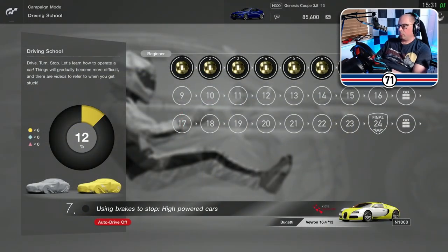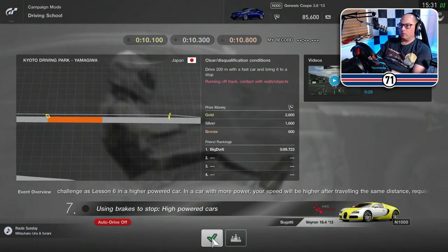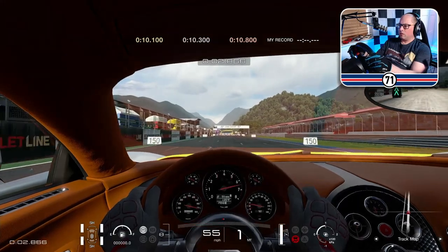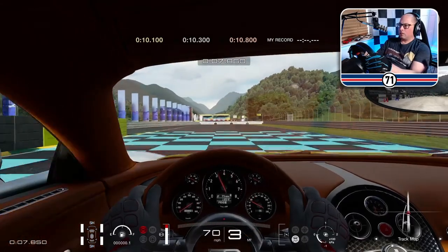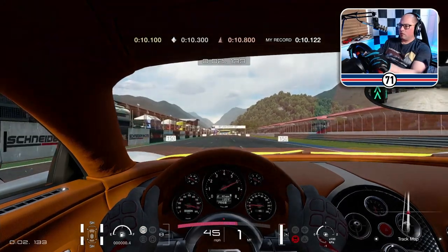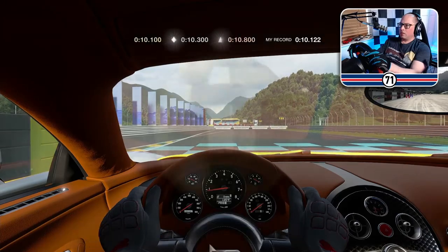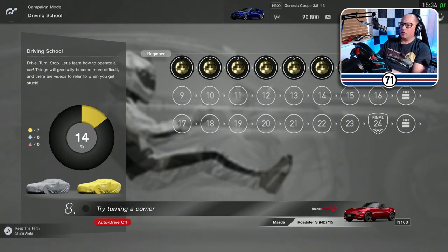Number seven: using the brakes to stop with higher-powered cars. So it's a Bugatti Veyron. Wow. 200 meters, let's go into this. Oh, so that's right out of the bar. There we go, I'm at 8.5. So number eight is turning a corner.